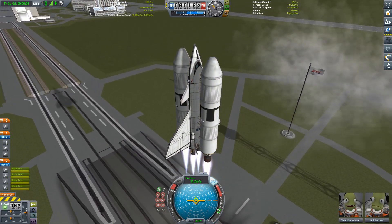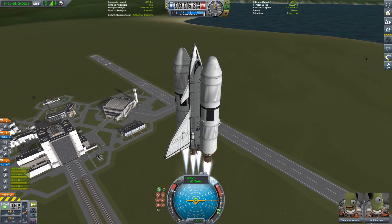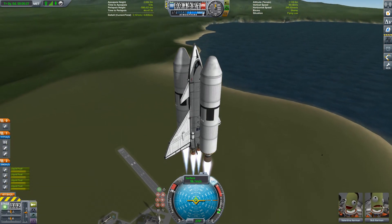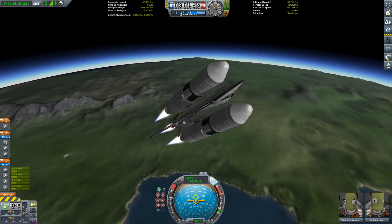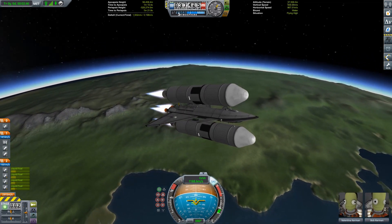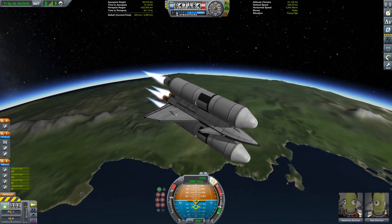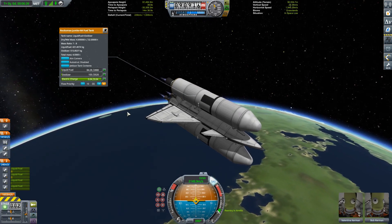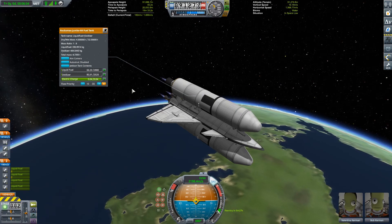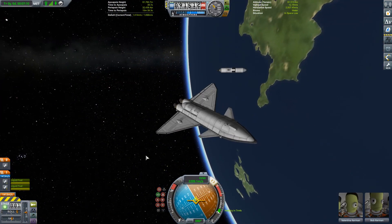Now on to the meat and potatoes of today's episode. To that end we are blasting off from the KSC once again with one of my Mark II shuttles, but this time we've swapped out the crew transport variant for my light cargo version. After Jebediah and Bill were in command of the last mission, we're in the safe hands of Valentina and Bob for this one, and their task today is a relatively simple one — they've just got to get up into orbit and drop off a little payload. That payload is the interesting bit.